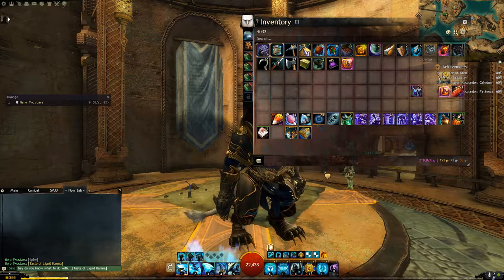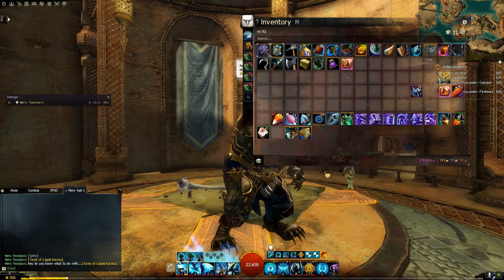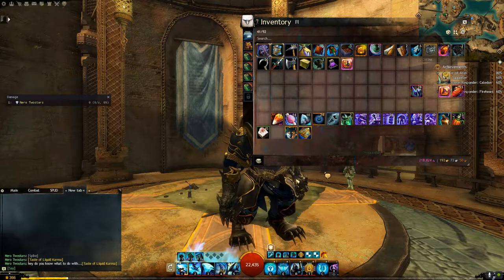Then we can just hit Enter and it's really that simple. We can do this with items other than those in our inventory as well.